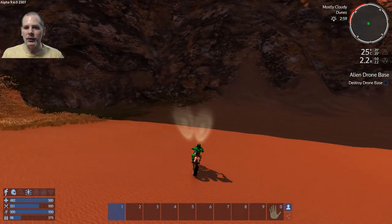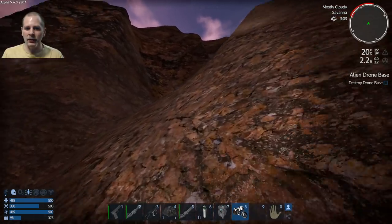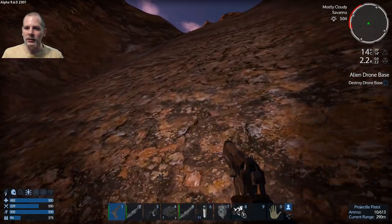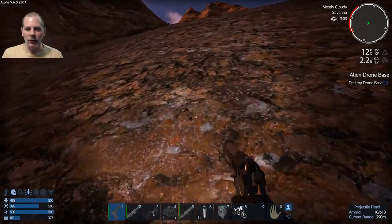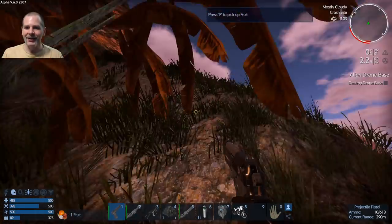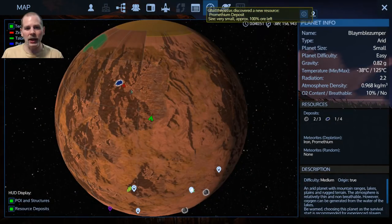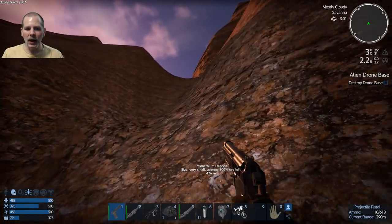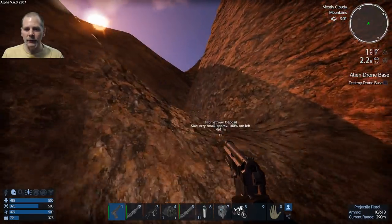So what we're going to do is drop off the bike here and just run our way up this hill. It's a Prometheum deposit and actually we could use that — we need Prometheum in order to fuel our multi-tool that we need to build. So we are going to need to get Prometheum, so we might as well do that now while we're up here.